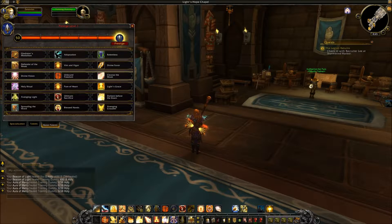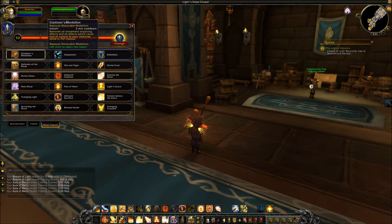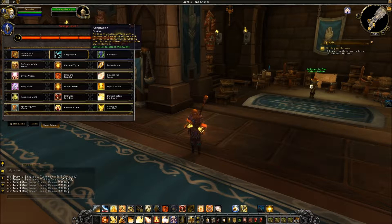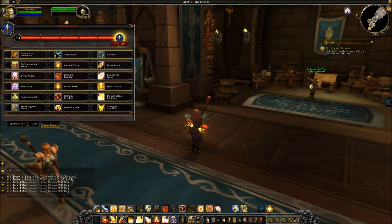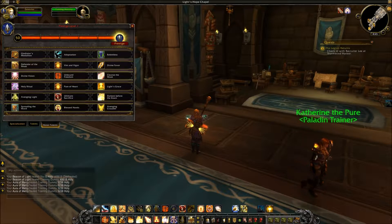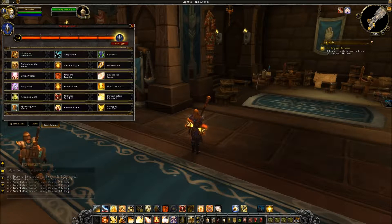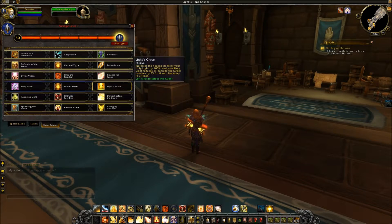Now let's look at the Honor Talents for a Holy Paladin in Legion. PvP operates on a Call of Duty-like system — you start at level 1 and level up to 50, filling in PvP Talents as you go. You start with Gladiator's Medallion, gain Spreading the Word by level 10, Adaptation by 13, then Blessed Hands, Relentless, and finally Avenging Crusader around level 46. At level 50 you can Prestige for cosmetic rewards and start over. The first tier is the same for all classes; the second tier is the same for most healing classes; then we have Holy Paladin-specific abilities.